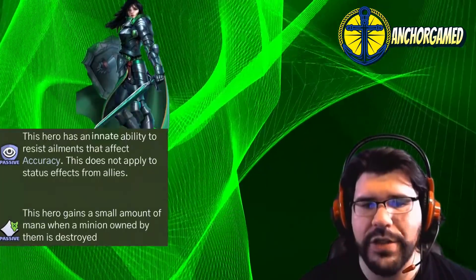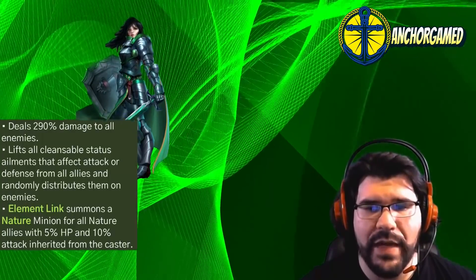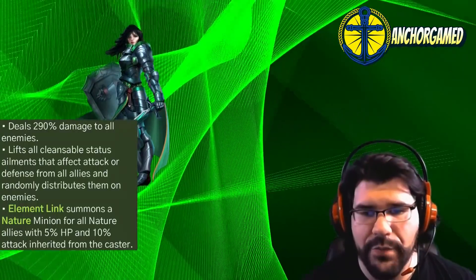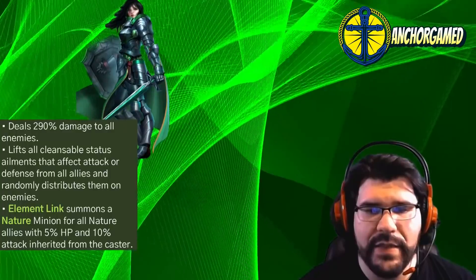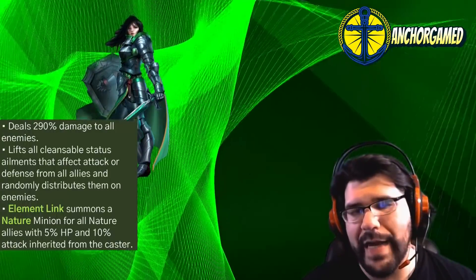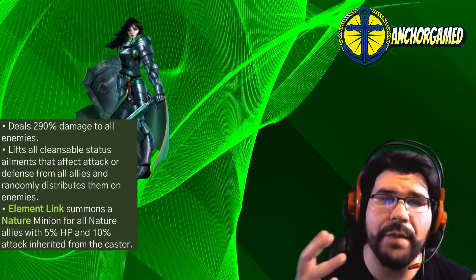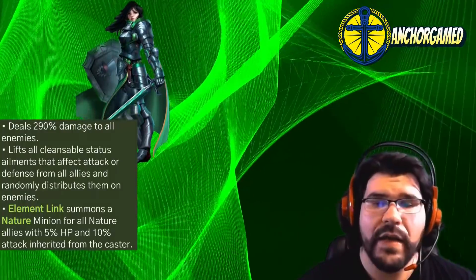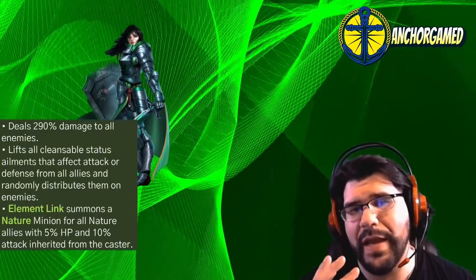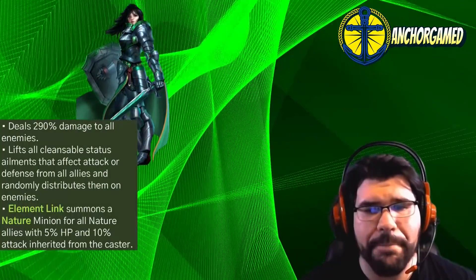As far as her Hero Special goes, she deals 290% damage to all enemies. It lifts all cleansable status ailments that affect attack or defense from all allies and randomly distributes them on the enemies. She also has an Elemental Link where she summons a nature minion for all nature allies with 5% HP and 10% attack inherited from the caster. What I really like about that is her Elemental Link plays into her mana ability — when the minions are destroyed, she's going to gain the mana. These little minions are only going to be at 5% HP, so they're going to die pretty quickly, and she's going to be gaining the mana. There's a lot of minion stuff going around, so that could impact the board quite a bit.